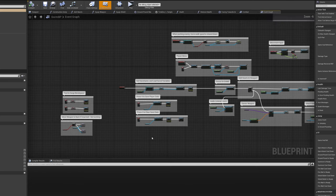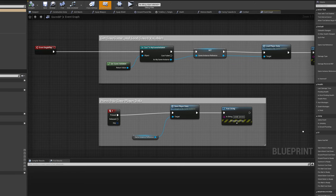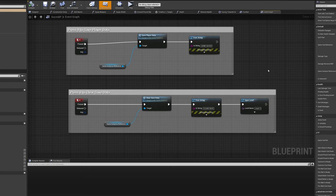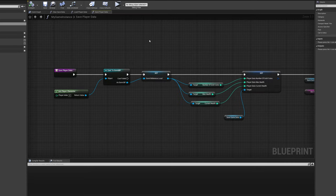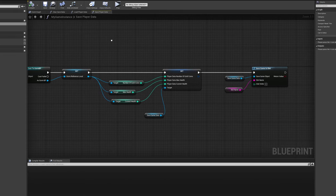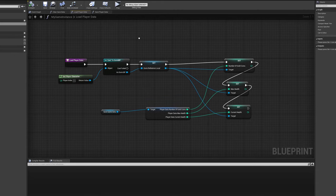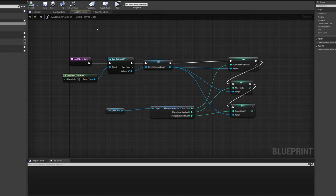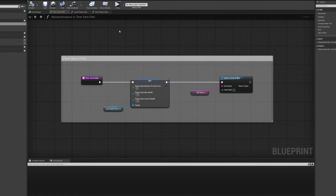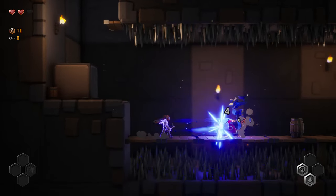I have started working on the save game feature, which is a little hairy to work with. Right now when you complete a level you will keep your gold and your health and hearts, and if you die the gold will reset to zero and the hearts will reset to three.